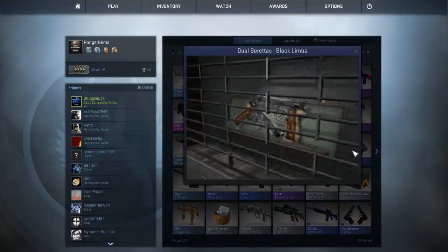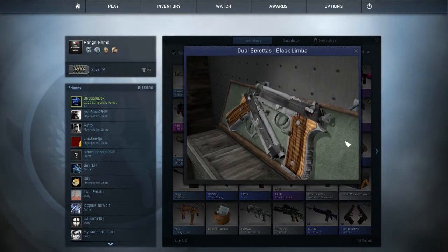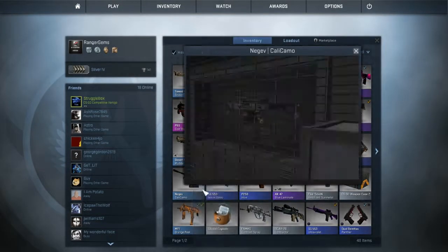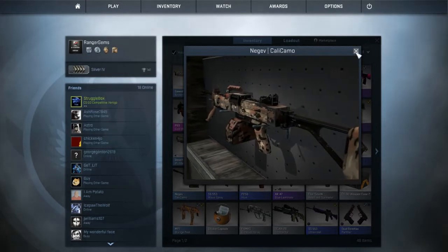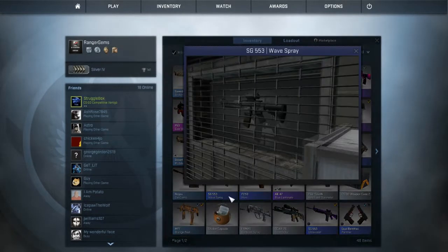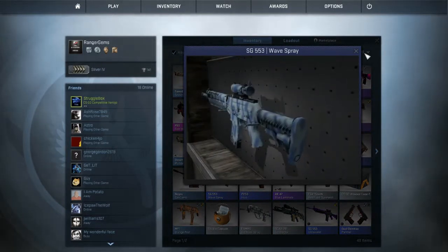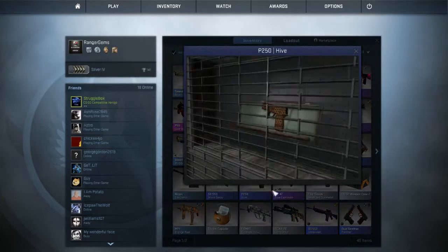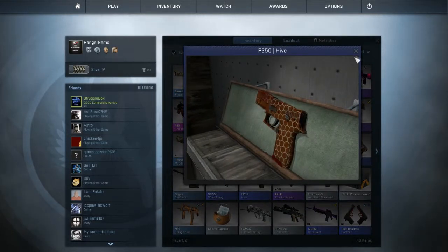Dual Berettas Black Limbo — it's an okay skin, I have some better skins for dualies. Negev Cali Camo, which is also a pretty nice skin. SG553 Wave Spray, which I hate — I really hate this skin. P250 Hive, a really nice skin too.